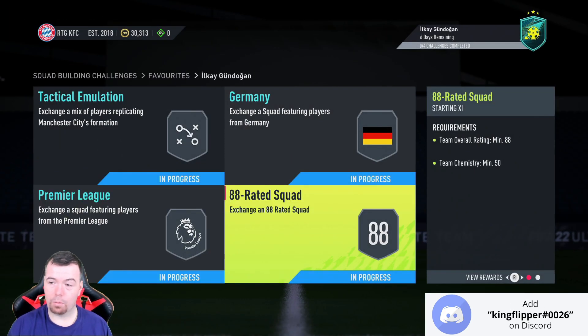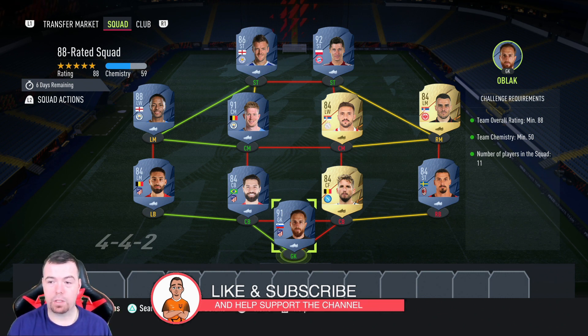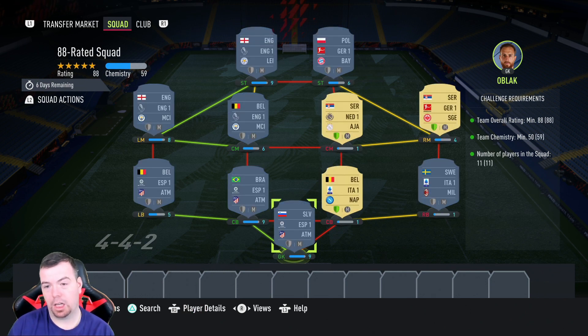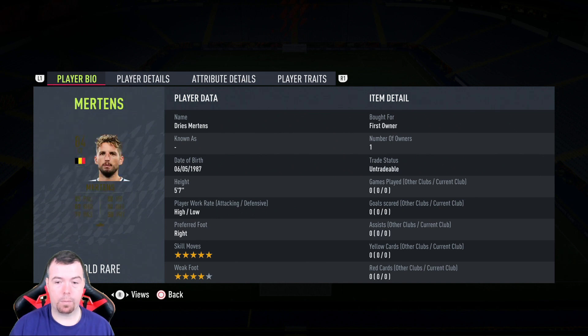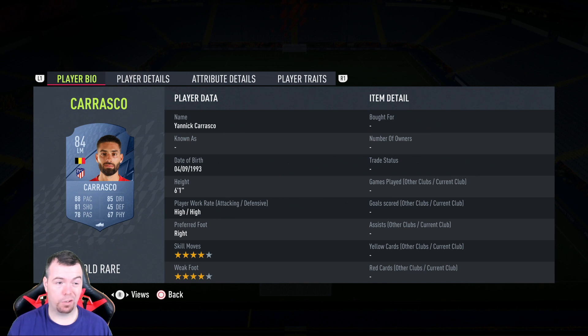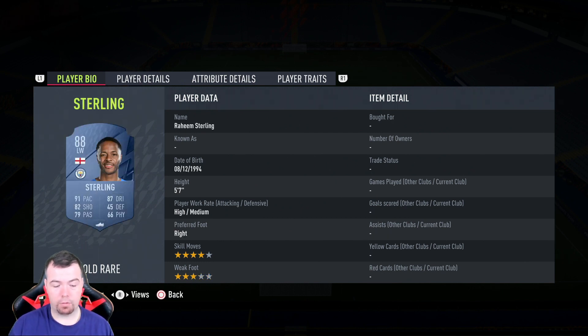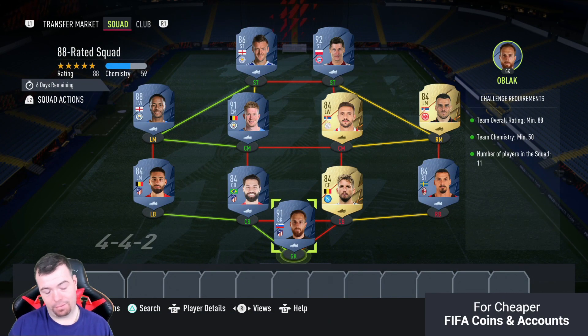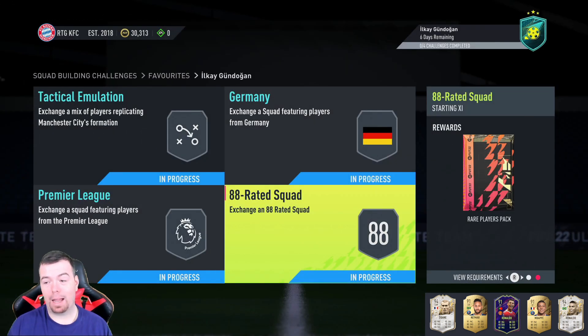And now the one that makes this SBC ridiculously overpriced — the 88-rated squad. You need an 88-rated team, chemistry at 50, we're on 56, strong links, 11 players in squad. Martínez and Ibra are two of the cheapest 84s, plus Kostić and Tadić, Premier League, and Spanish La Liga. Alisson 51.5K, Ibra 3.3K, Bertin 3.3K, Felipe 3.7K, Carrasco 3.7K, Kostić 3.2K, Tadić 3K, De Bruyne 51K, Sterling 26.5K, Lewa 60K, Jamie Vardy 14K. This squad is 223.2K. The reward is a Rare Players Pack — a 50K pack.